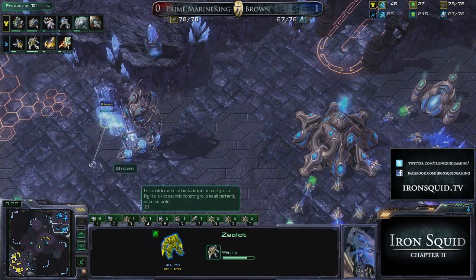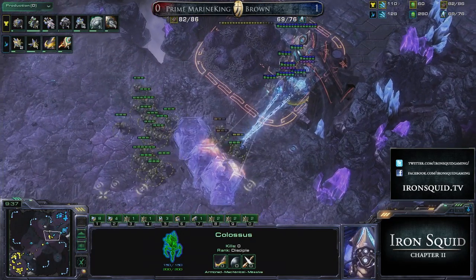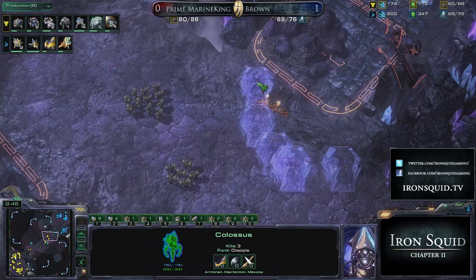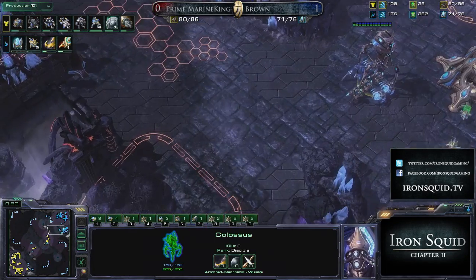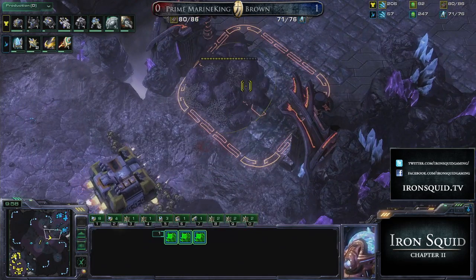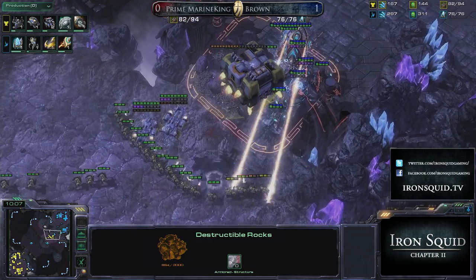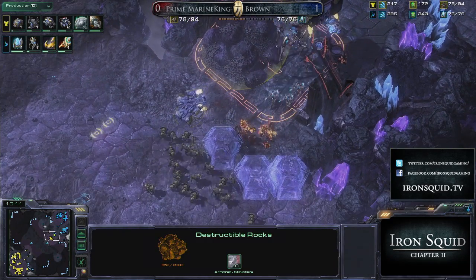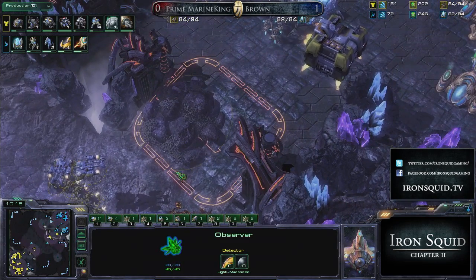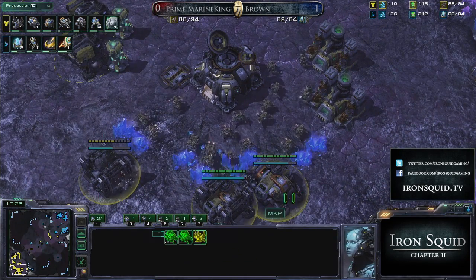Here comes Marine King Prime's big push — there's the one colossus up, very typical element to this. Some nice force fields to pick off marines, but I'm questioning if you really want to do that when you have three sentries and not that many other gateway units. Throwing down two force fields to delay is going to be pretty big. He's arriving right at the scene, still doesn't have many gateway units, throws down even more force fields, catches a few more marines, then pulls back — not even a single zealot actually lost. The defenses aren't too bad, but keeping sentry energy for the big engagement is sometimes very pivotal.